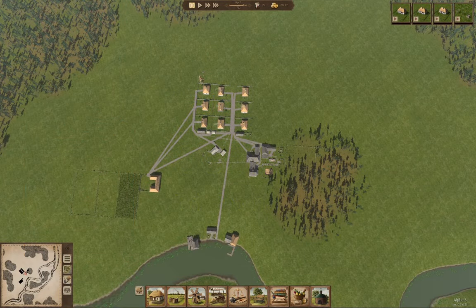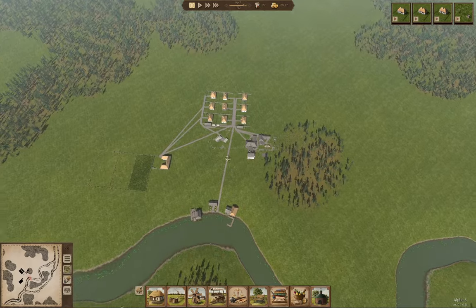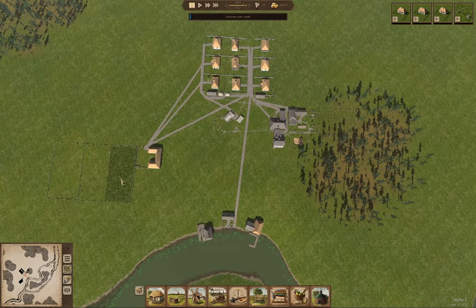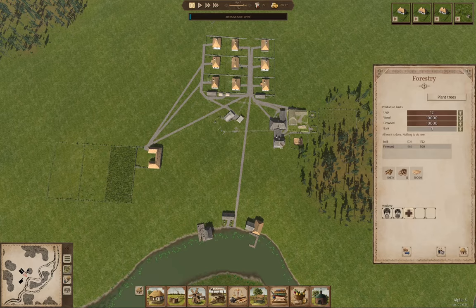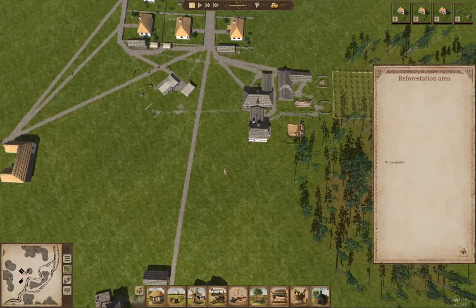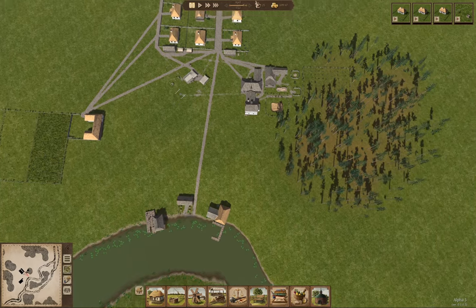Hello everyone, this is Ostriv with the Alpha 3 version. There's been another hotfix or two since I recorded the last part, so there's been some improvements. Anyway, where we got to last time is we got a farm up and running, we got our initial residences housed. We have a forestry, a smithy, and a carpentry, and we have a reforestation area where we're growing trees. We have a fishing dock finished but we need a few more residents.